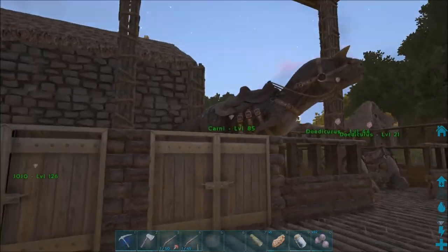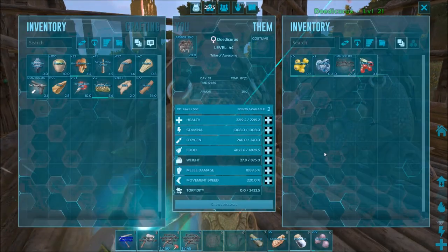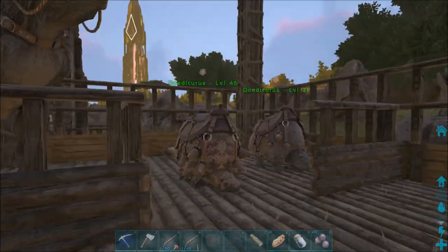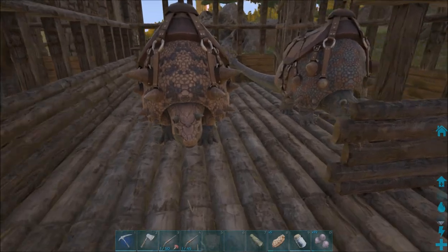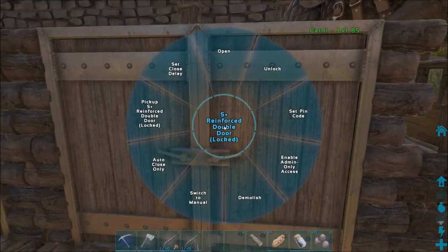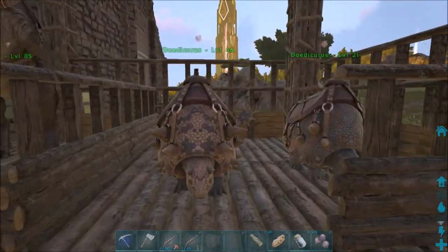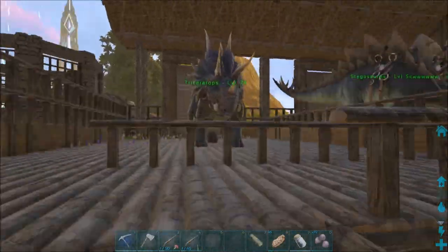So last episode I got the carno and I have him in the pen, and I got those two dodecarises as you saw at the end of the last episode. With the carno I quickly realized these things - and of course the dodecaris for some reason - could not fit through the doors. I'd take the door down and then they wouldn't fit through the door frame. I at least like the frames because they help keep a clean finish.